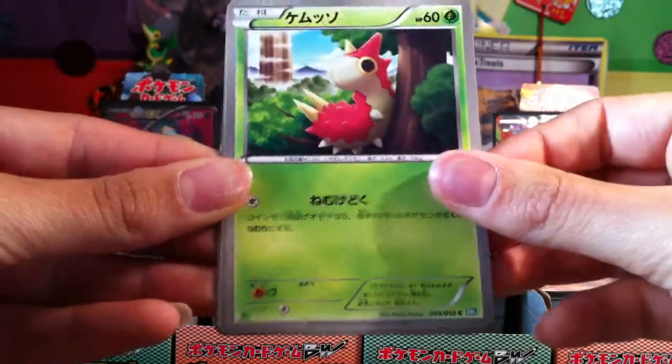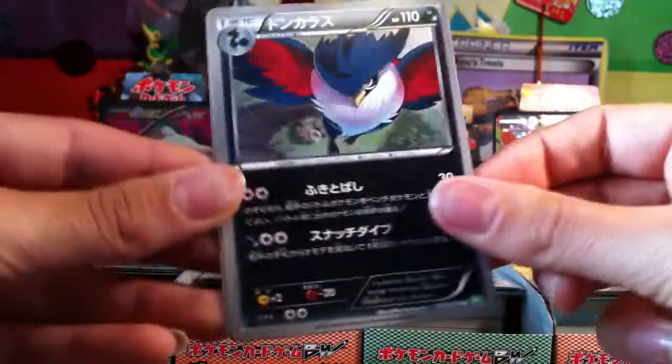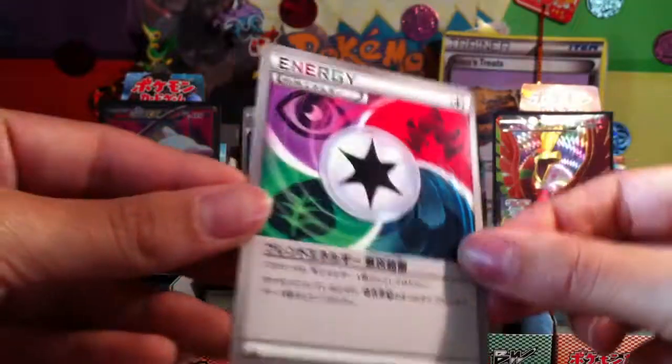Daybreak, Wurmple, Time Pole, Honchkrow. And to wrap it up, we've got Blend Energy.